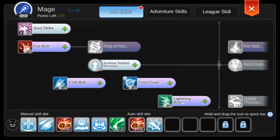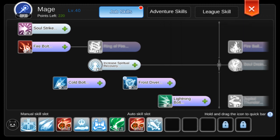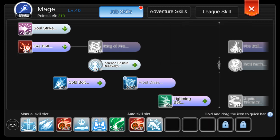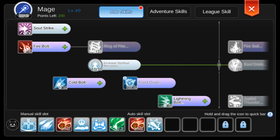Starting with the mage skills, the only must-have skill here is Frost Diver, along with the Ice Tomb room. Let's level it up first — this is a very good utility spell for healing yourself. For self-heal, next will be SP Recovery, a passive skill for SP regeneration.